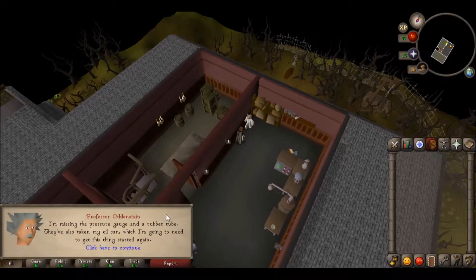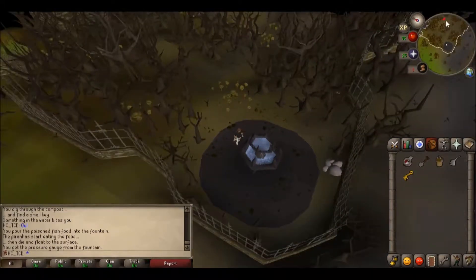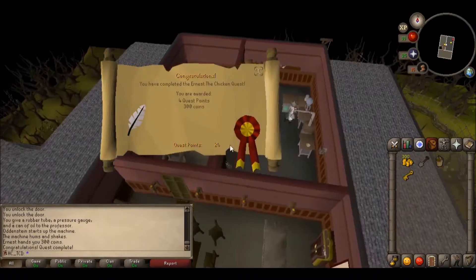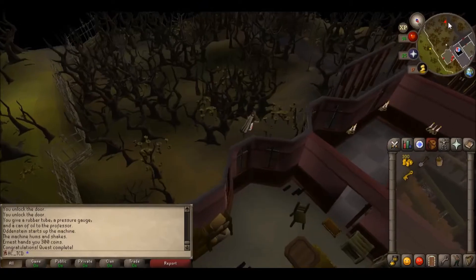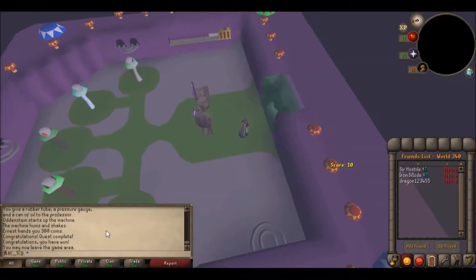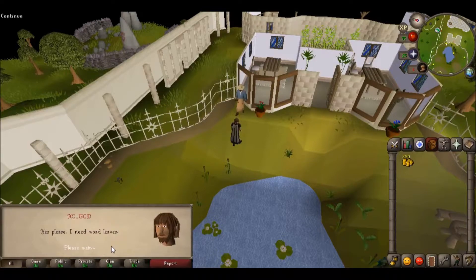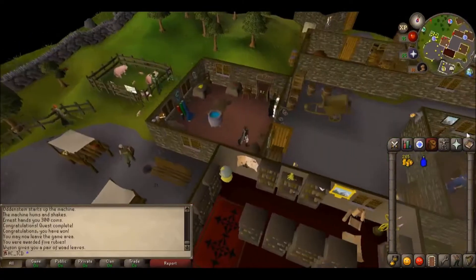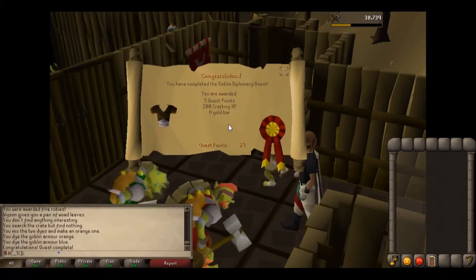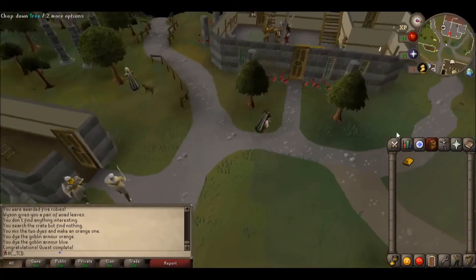Ernest the Chicken — pressure gauge, rubber tube, oil can. Got you. Hit a whopping 3 on me. 300 gold and 4 quest points. Let's see if we can get a blue and an orange dye real quick from the witch. We'll crank out these dyes real quick — red, yellow — and five more rubies, badass. I need woad leaves. There's the blue dye. Goofy free-to-play quests, even though that's the only ones I'm familiar with.